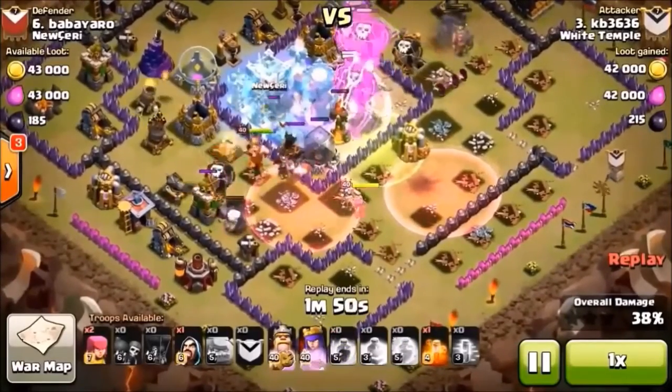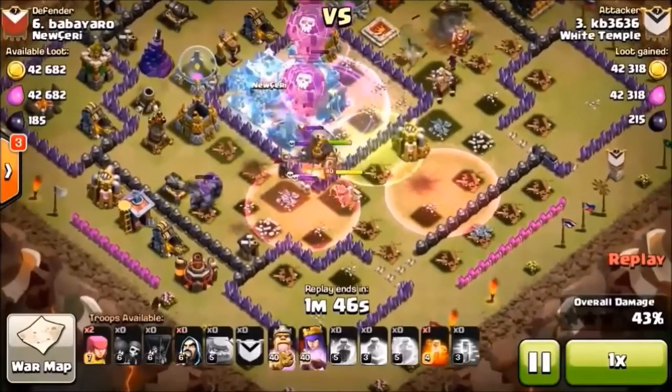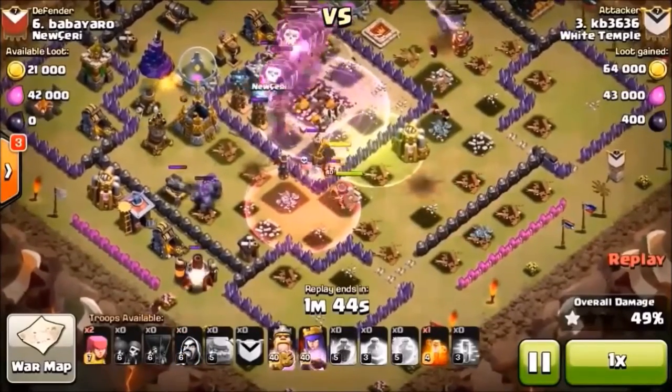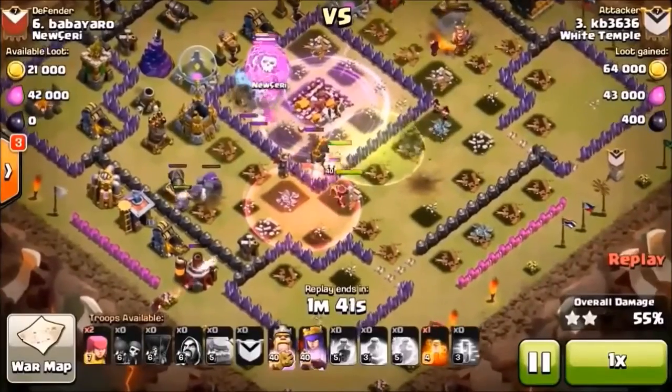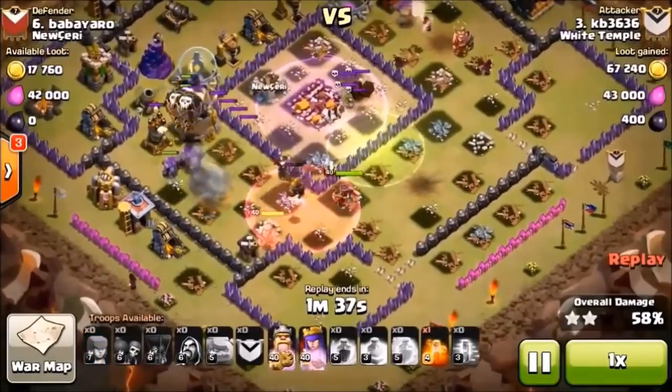Freeze spell on the backside, rage spell across the core. Those balloons have demolished the core and now it's just up to the cleanup crew making their way around.